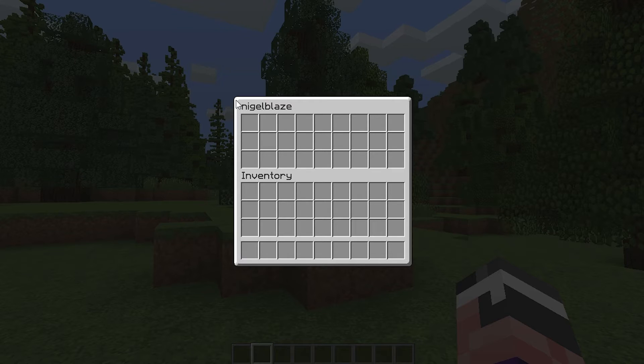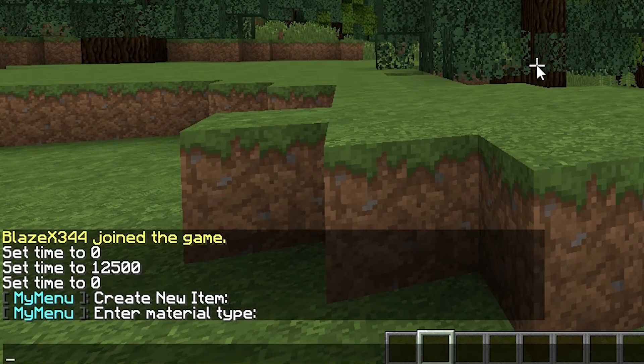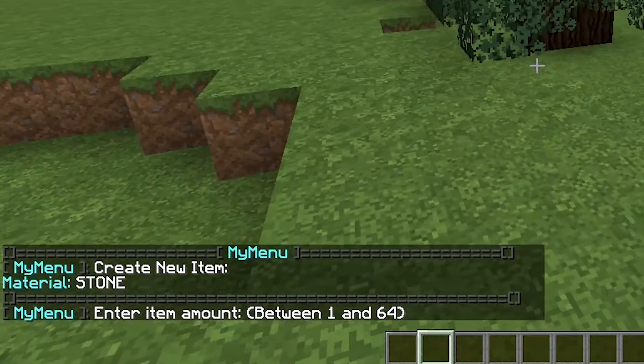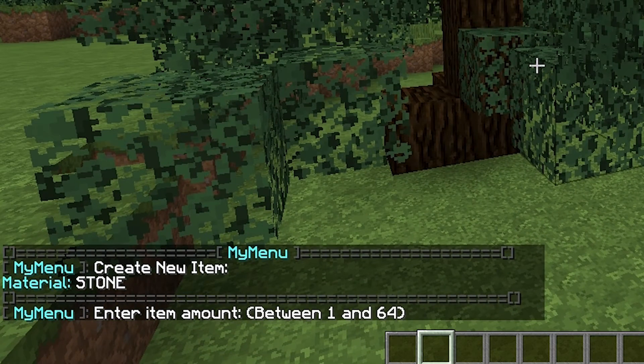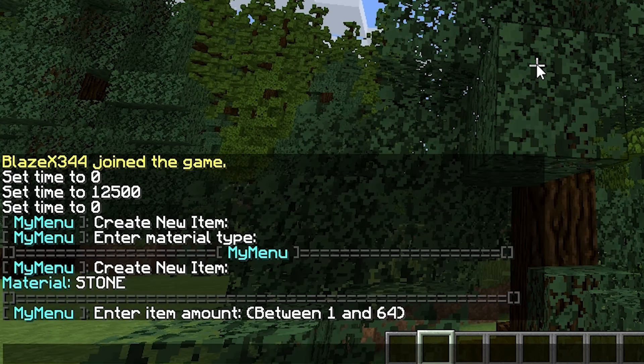Now once you have your menu open, be sure not to click on anything unless you know what you are doing. You can create a menu item by clicking on any empty square. Boom — it will say 'Create new item, enter material type.' So we can set it as diamonds, dirt, stone — whatever. We'll just do stone. Boom. And then how many items do you want in that menu slot? Whether it's 64 or 1, it really doesn't matter — it's just for looks. So, one.